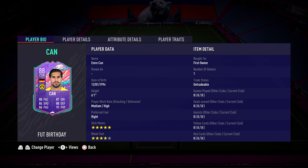Starting off with this card, he's 6'1", he has 5-star skill moves and 4-star weak foot, so there's really not a lot to complain about there. He's going to be absolutely lovely in the middle of the park — can go off either side because 4-star weak foot this year is pretty much as good as 5-star was in previous years, and those 5-star skills mean he's going to be able to get in and out of situations very easily.